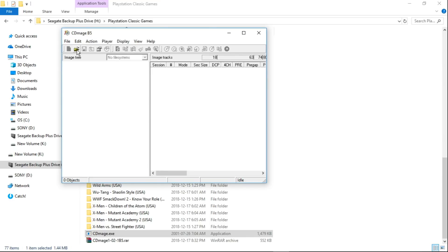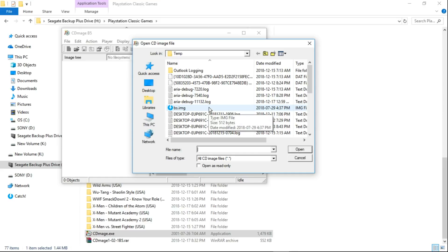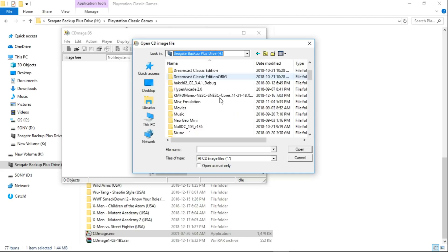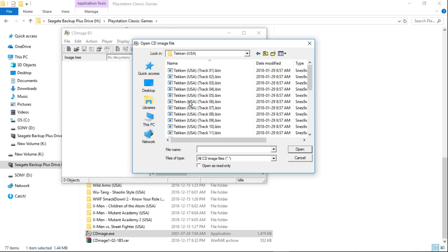Next, go to the open folder icon and navigate to where you have your multi-bin games. Mine are in my PlayStation Classic Games folder. All of these games are already single bin, single cue — I've already switched them over except for Tekken. So Tekken is going to be my example here. You can see I've got multiple bins — 28 bins and one cue. The file we want to focus on is the cue.